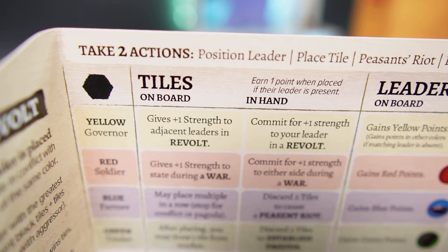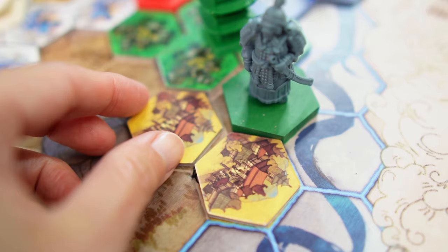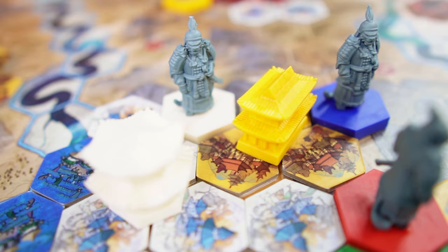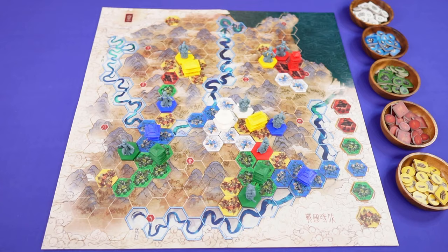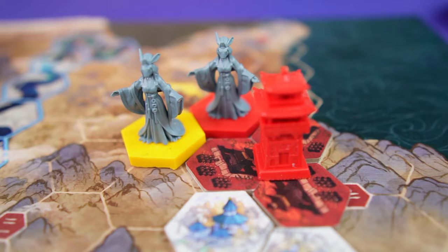On your turn, you do any two actions from the 5 types available. Mostly, you will be placing a tile from your hand or placing or moving one of your leaders. Together, players are building states, which are connected areas of tiles and leaders, and establishing those lovely point-generating pagodas in those areas by making triangles of tiles.